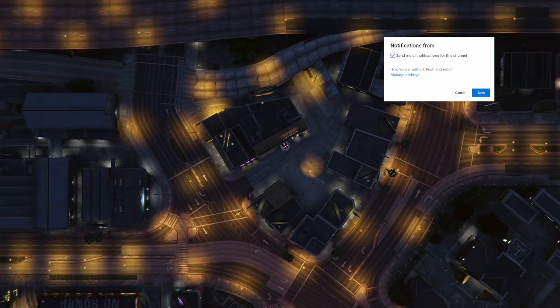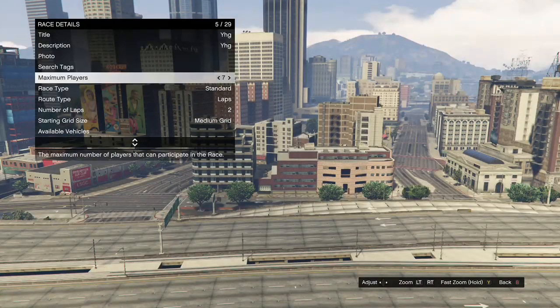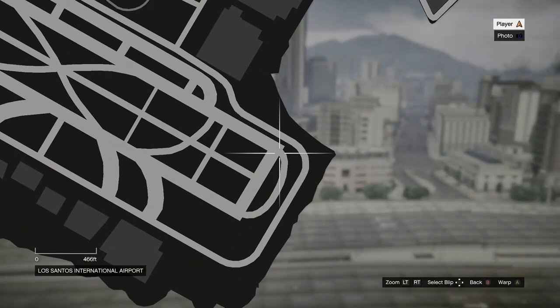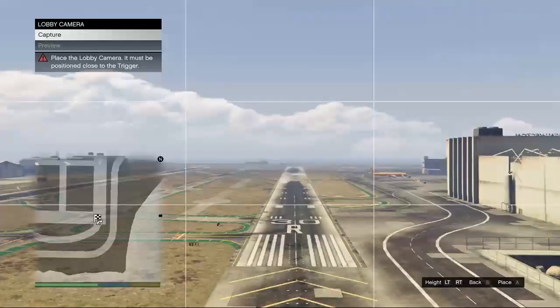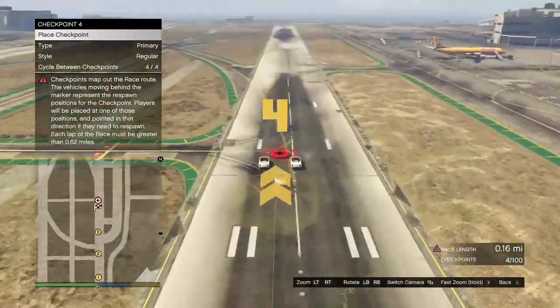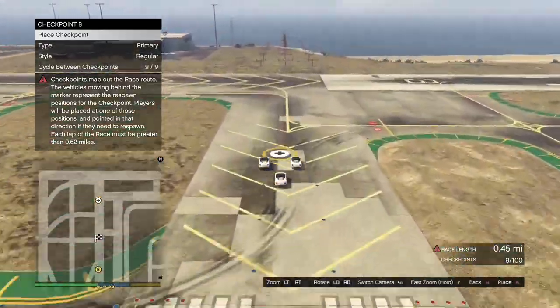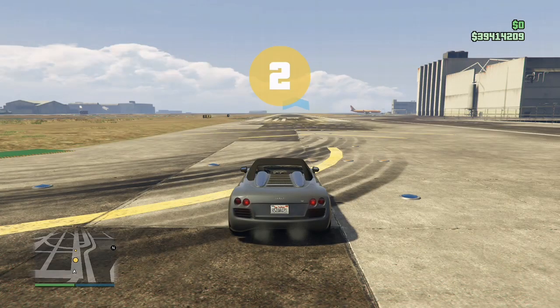Once you get into Creator, go to Creator Race then Land Race. When you load in, click on Race Details, fill out a title and description — the description doesn't need to be anything specific. Set maximum players to two, set route type to Point to Point, then hit your pause button and warp over to the airport. At the airport, go to Placements, place the triggers, back out, take the lobby camera, then place the checkpoints. The race has to be at least 0.63 miles — 0.62 miles or longer — so make it 0.63 or 0.64 miles. Then hit B twice and test out the race.